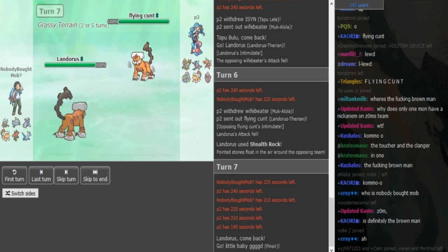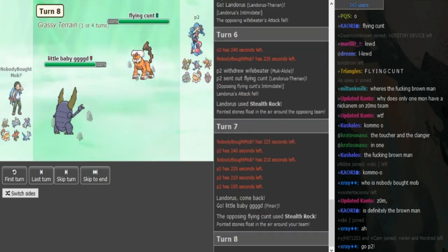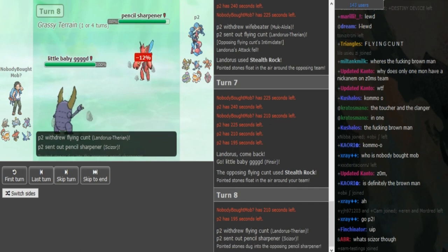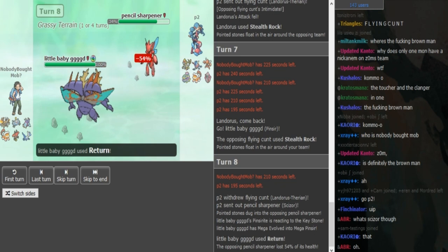I'm guessing it's potentially not a damage-boosting item on Lele as well. But yeah, he gets the play correct. He gets his Pinsir in on the rocks. Now he just gets to click Frustration as P2 decides to throw his Scizor out, but it's definitely gonna get 2HKO'd.